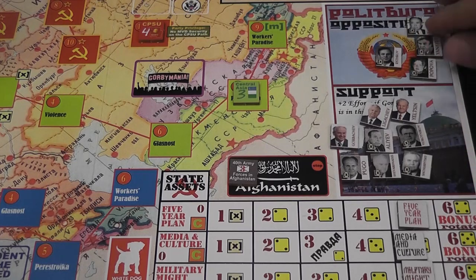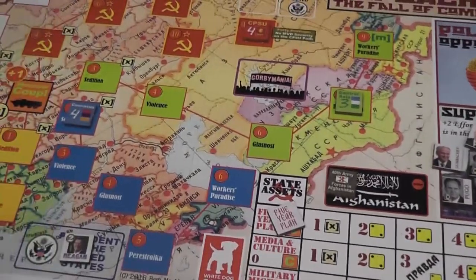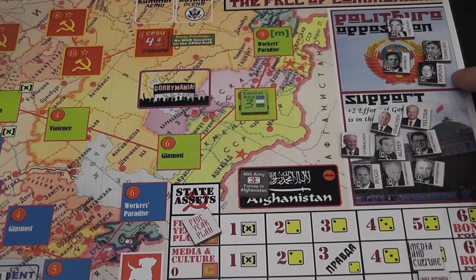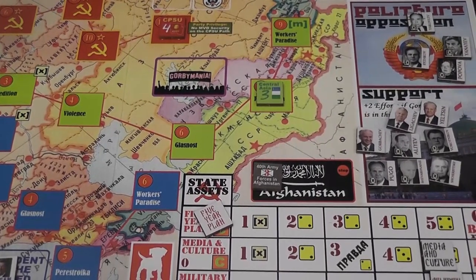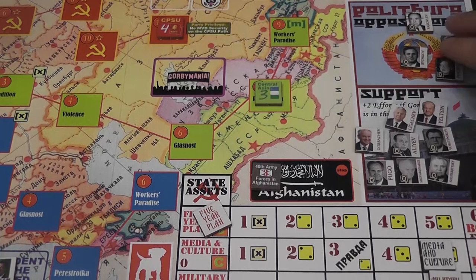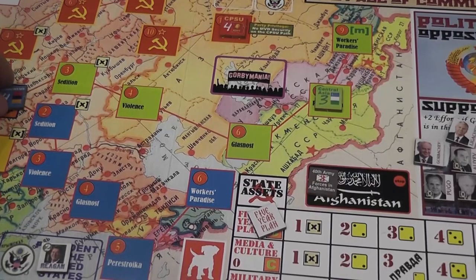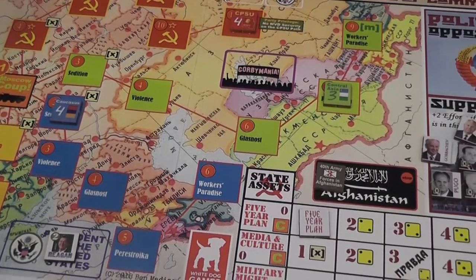Different game events will move those politicians from support to opposition. When a coup is attempted, you roll two dice. If the result is equal to or lower than the number of politicians in opposition, you lose the game — the coup is successful, the whole system is destroyed overnight, and the game ends in your defeat. That's why you don't want a lot of people in opposition. But if you roll higher than the number of politicians in the opposition box, the coup fizzles, and the game piece that caused the attempted coup bounces back to the next box, and hopefully you'll do something about it next time.